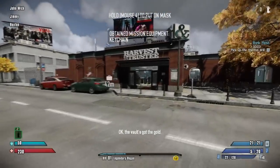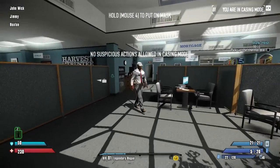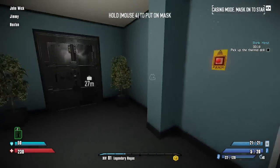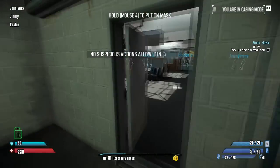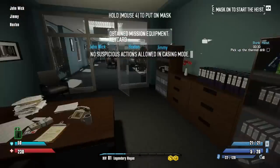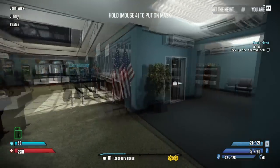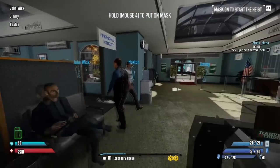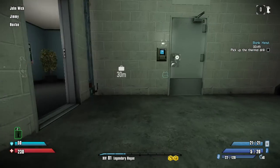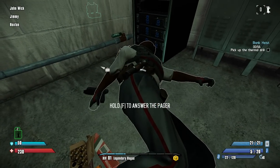When you first come in, the first thing you want to do is look for where the vault is — if you spawn in the front and it's not there, check the back. Make sure you don't walk too close to the guards or you'll get instantly spotted. The vault is back here — this is the easy vault — and the security room is right here. So the first thing we're going to do is check out the cameras. There's a key card right here; one will usually spawn there or the manager will have one.